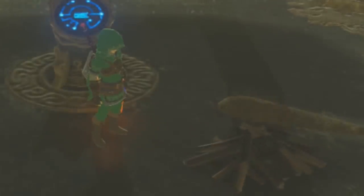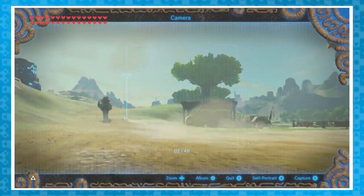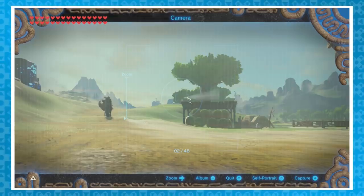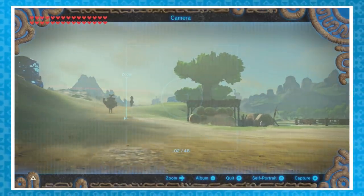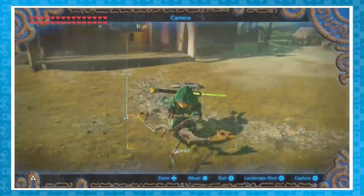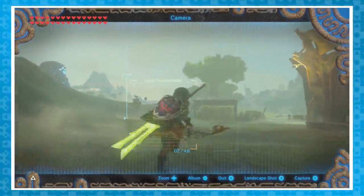Another useless glitch requires the camera rune and a dream. Just target and press the rune and crouch button at the same time. Now you can shoot the bow with the camera out. And if you hold target and side hop, you can control Link while he's in the camera view. Unfortunately, most actions are cancelled by it, but it's still pretty neat.